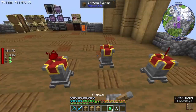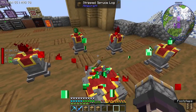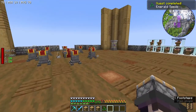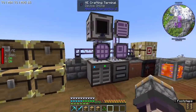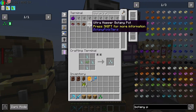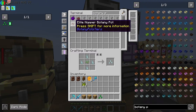I basically want to make the bee stuff super simple. If I can use the auto trading stuff from Easy Villagers to get bee cages and sturdy bee cages a little bit, that would be fantastic. So that's an emerald seed. Let's grab a botany pot.